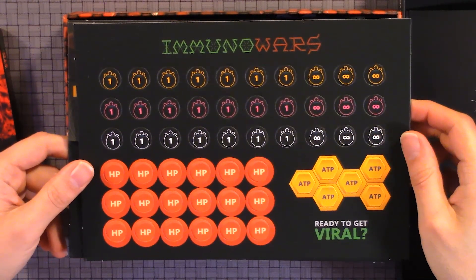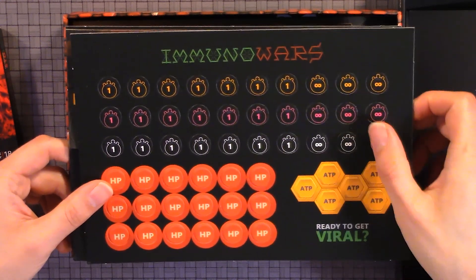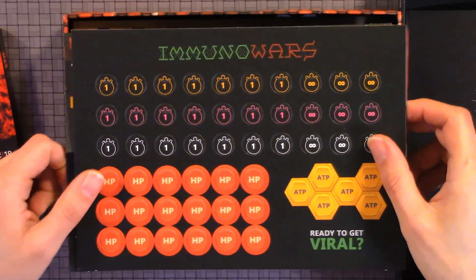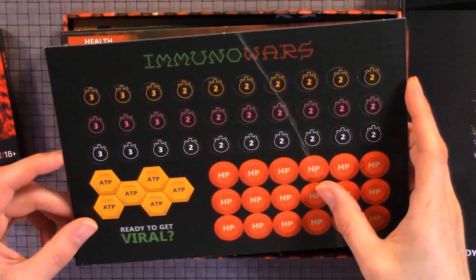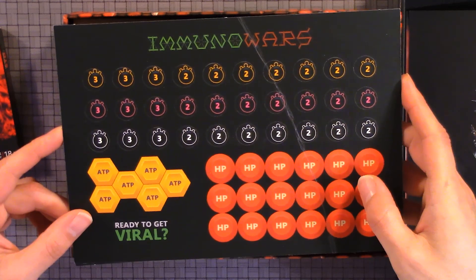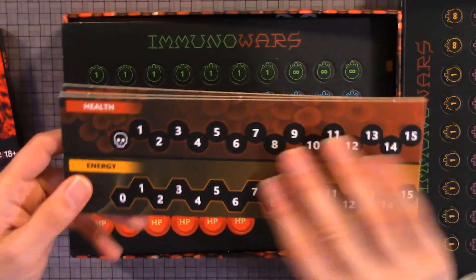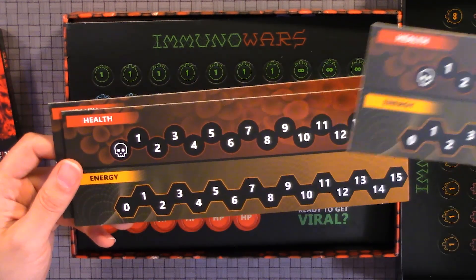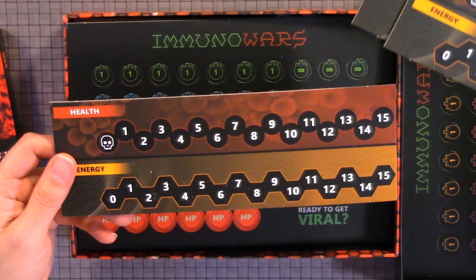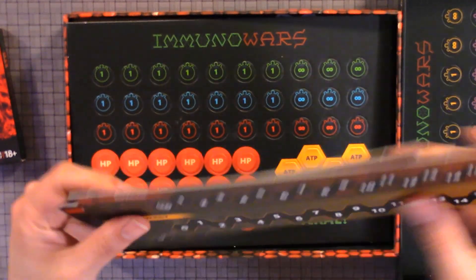Here we have the punch-outs. You have ATP, HP, and some icons. It looks like some pieces bent a little during shipping or production. Here we have health, energy, medicine, resistance — it's just one-sided.